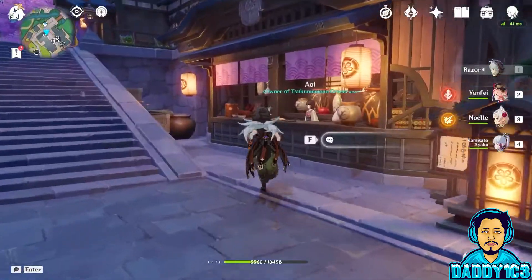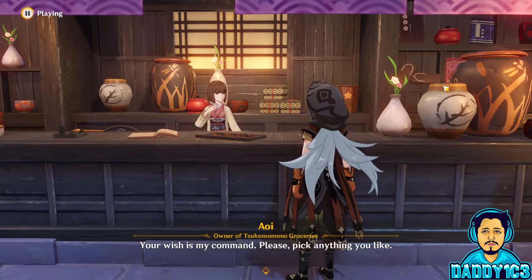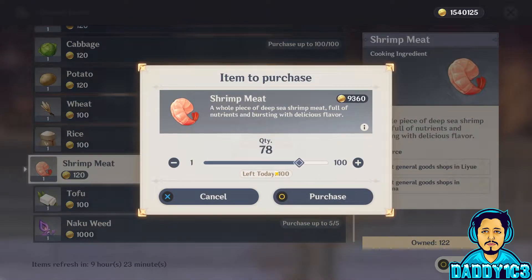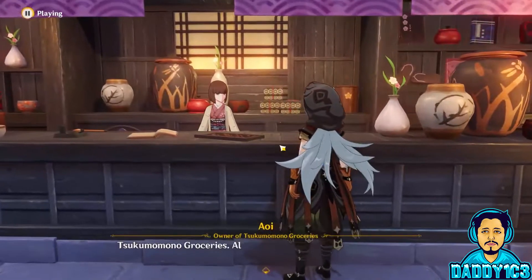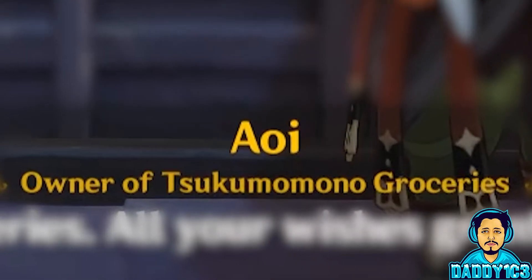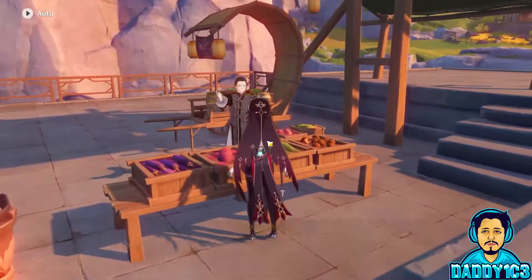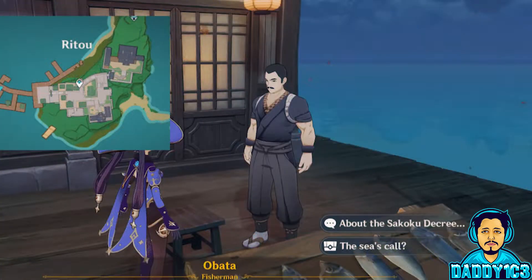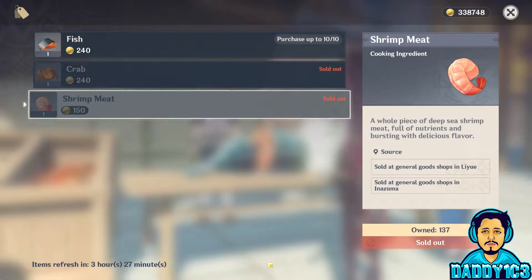Now, here's the hard part. As far as the ingredients, you can't farm shrimp meat, which is fine because there are four vendors that keep a daily stock of either 50 or 100. Aoi, the owner of Tsukumomono Groceries in Inazuma, and Don Shang, the owner of Second Life General Goods Store in Liyue Harbor, has the 100 stocks, while Uncle Sun in Liyue Harbor and Obata in Inazuma has the 50 stocks. You can also see how long it'll take for the vendor to restock each item in the bottom left of the shopping window.